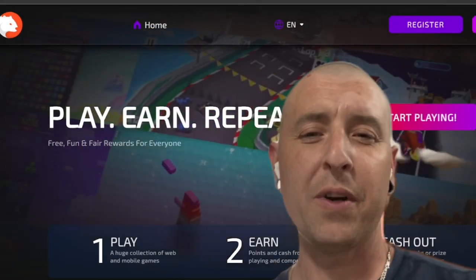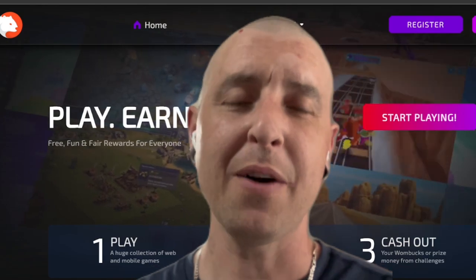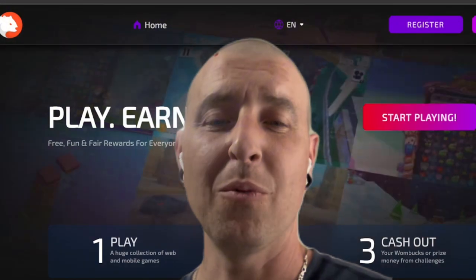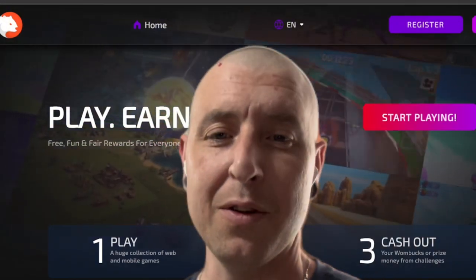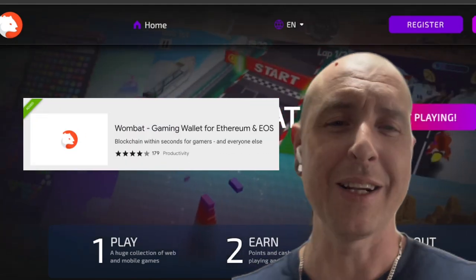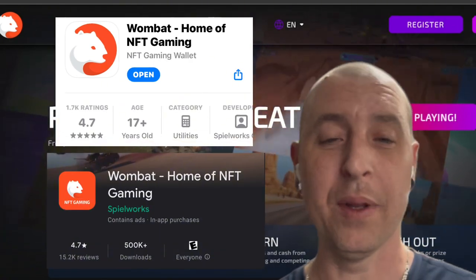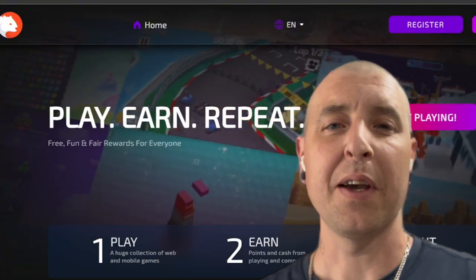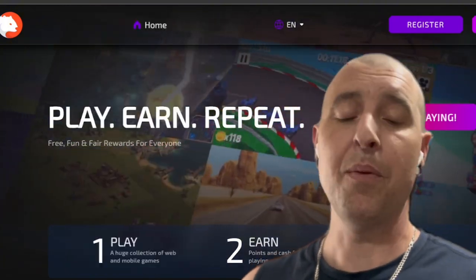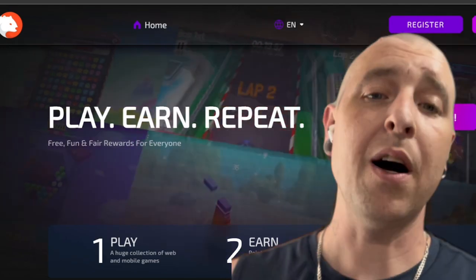Wombat has its own token, as you can see in the left-hand part of your screen. I believe their token is very undervalued right now, and I think it's going to explode in the future once more people start to realize how fun and easy it is to use. Wombat has an app available on the Chrome Store as an extension, and also in the Apple Store and the Android Google Play Store — so it's available everywhere. You can play PC games, mobile games, and little games inside the app.